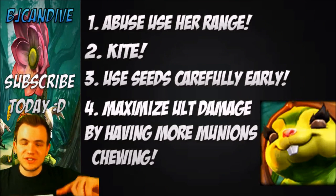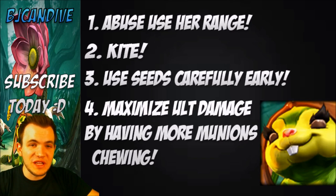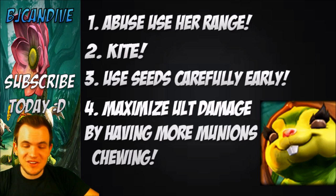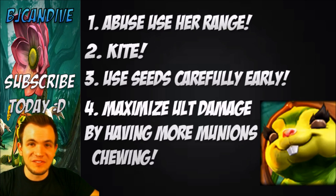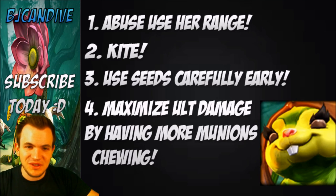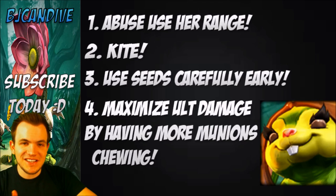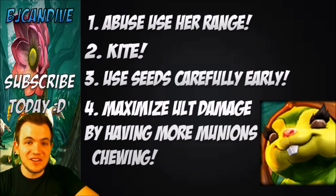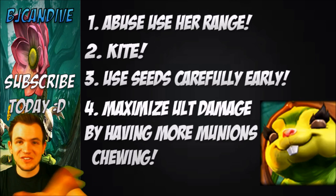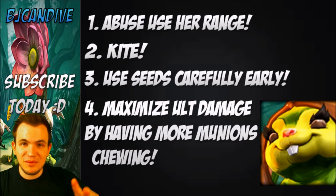Before we go over these final tips and tricks with Petal, one thing to watch out for: be careful when you're in a bush because sometimes her Munions will stick out and give away your position. I ran into this — I was sitting in bushes waiting for people with my seeds planted and scout traps ready, but they noticed the Munions and either went away or brought the whole team to mob and kill me.